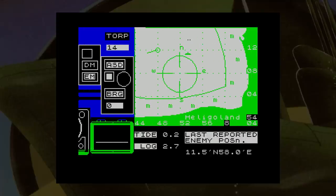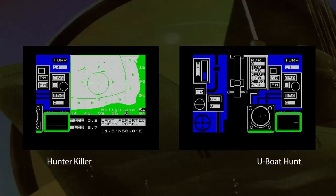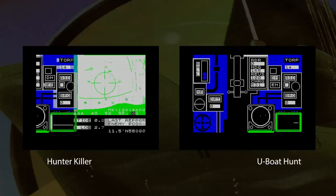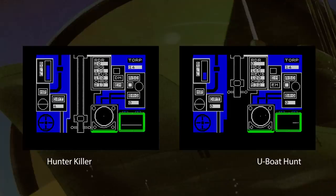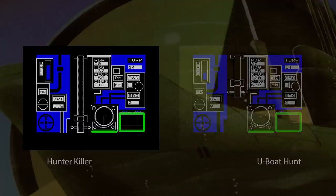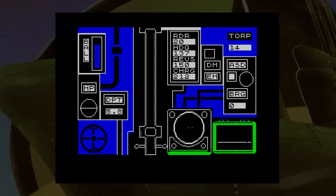Interesting factor number one: this game looks very similar to a type-in from Your Computer published in 1983 called U-Boat Hunt, and both games were by the same author — this is obviously an updated version of that type-in. Interesting factor number two: this game can be played in multiplayer mode using Sinclair's Interface 1. So if you can find somebody who bought the game, has an Interface 1, and is interested in submarine games, you're all set to play Hunter Killer.